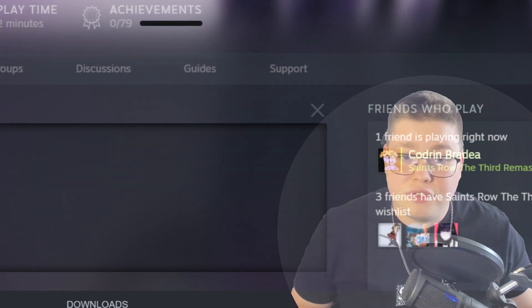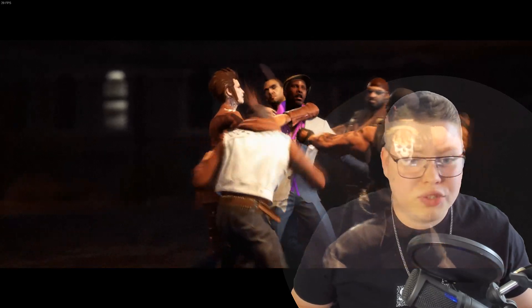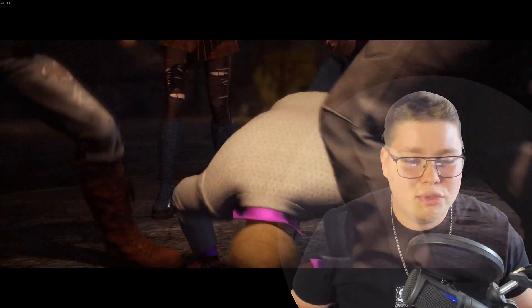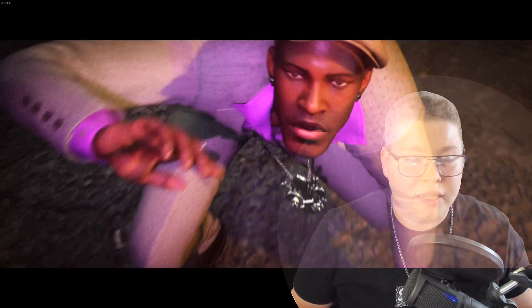Set the frame rate to whatever you want. I selected 240 because I have a 240Hz monitor. That's the quick fix — nothing else you need to do. Launch the game and you'll see that it's locked at 30 fps on the cutscenes, because that's how the base game works.